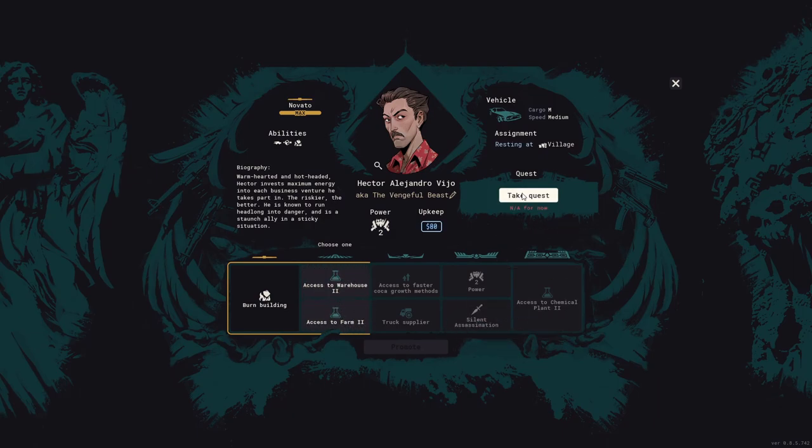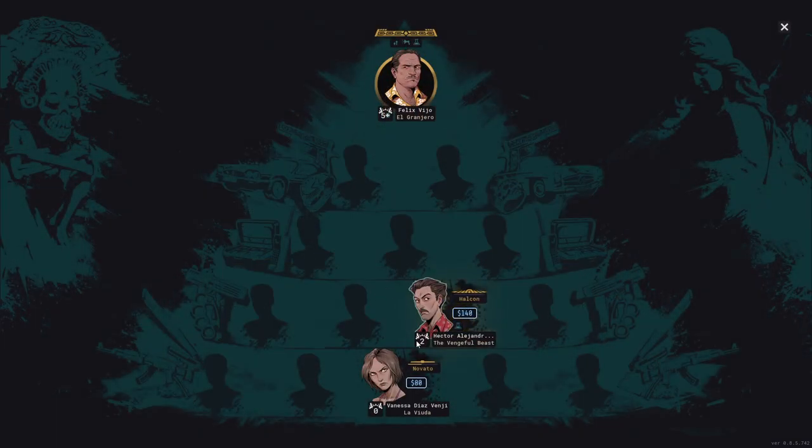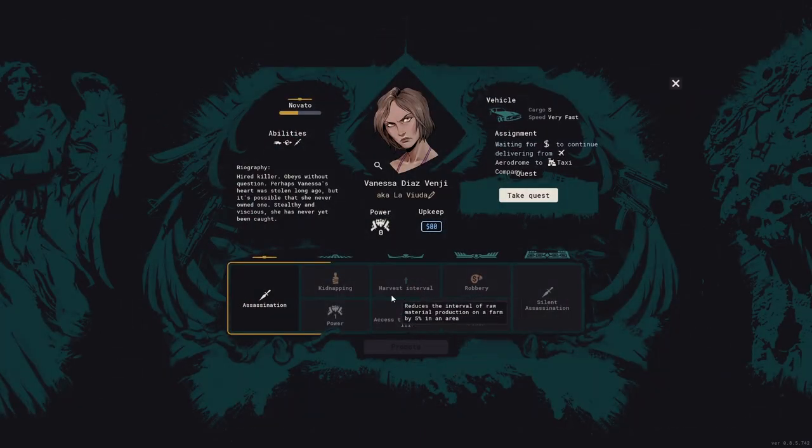Hector has a quest but it's not available for now. We can upgrade him though — he gets access to Warehouse 2, and we just unlocked Farm 2. Let's take access to Warehouse 2 and promote him. That costs a bit of money but we do it.